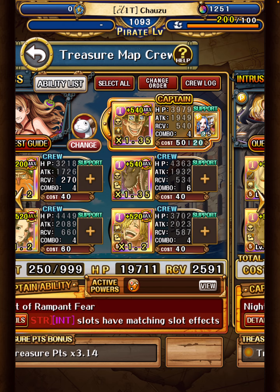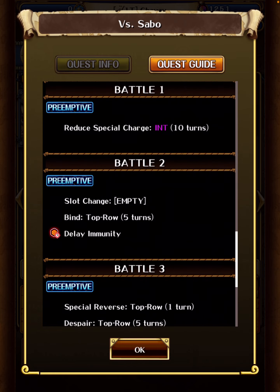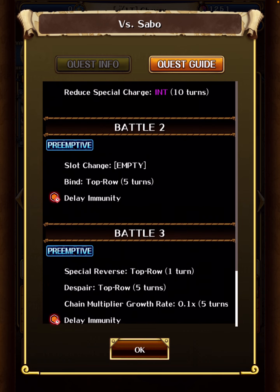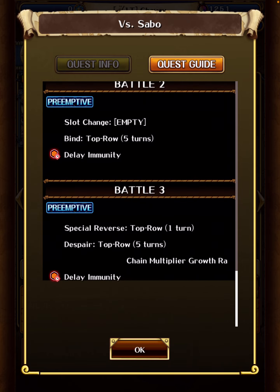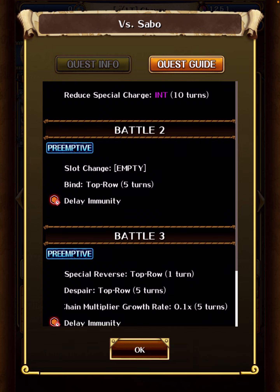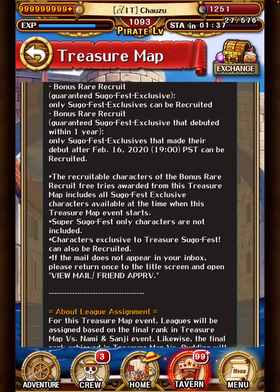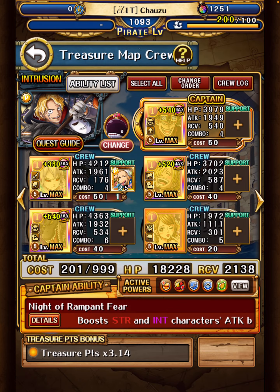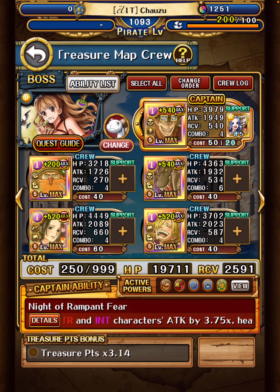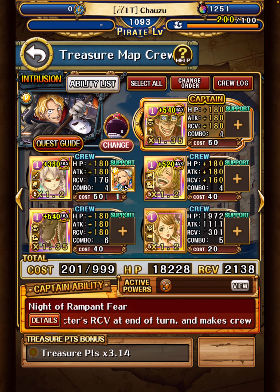Let's look at the invasion. INT units get 10-turn CD reduction, and the first barrel changes slots to empty. It also binds the top row and has delay immunity, so we need to remove two turns of bind. Soba's CD reduction is useful here as well.